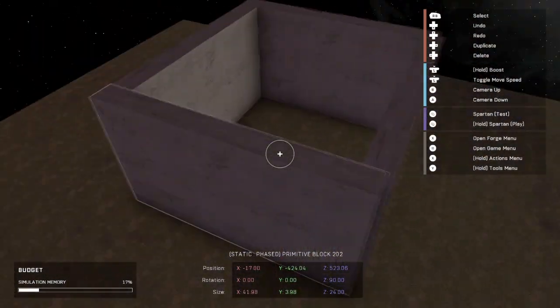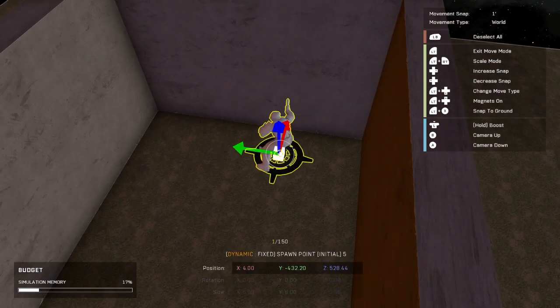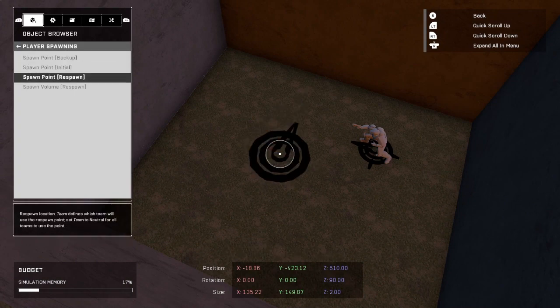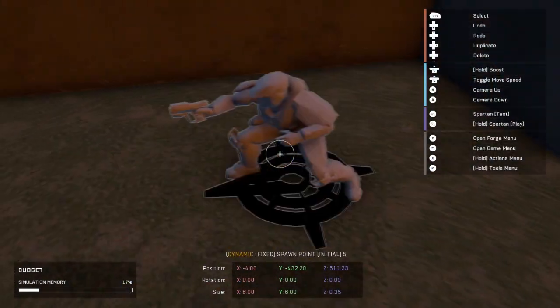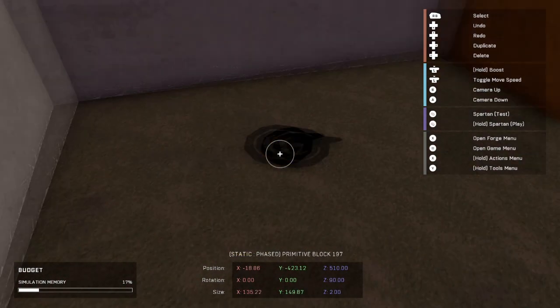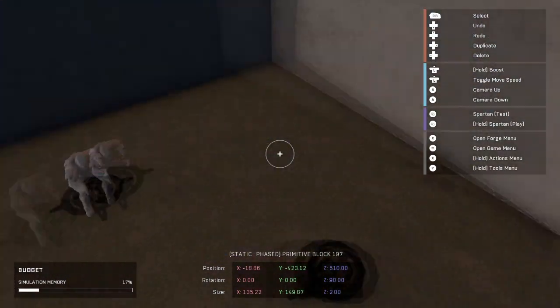We've got our box. Now we only need to go ahead and place our spawners. We're going to grab an initial spawn point and place it right here in the box, then grab a regular respawn and place it in the box as well. The only thing we have to change on these is we need to set the team to Cobra — and that's it.